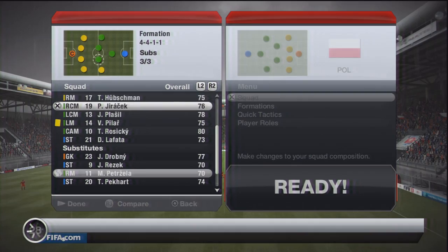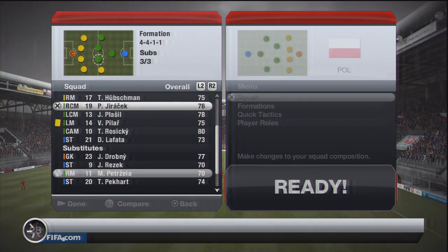The only time I'd put high pressure on is if I'm losing by a goal with 10 minutes or so to go, because then you don't have time to sit back and let the opponent come to you — you need that ball back to try and score. So that's the quick tactics I use: defensive, counter-attack, and team pressing. For my style of play, I think that's a very good combination.